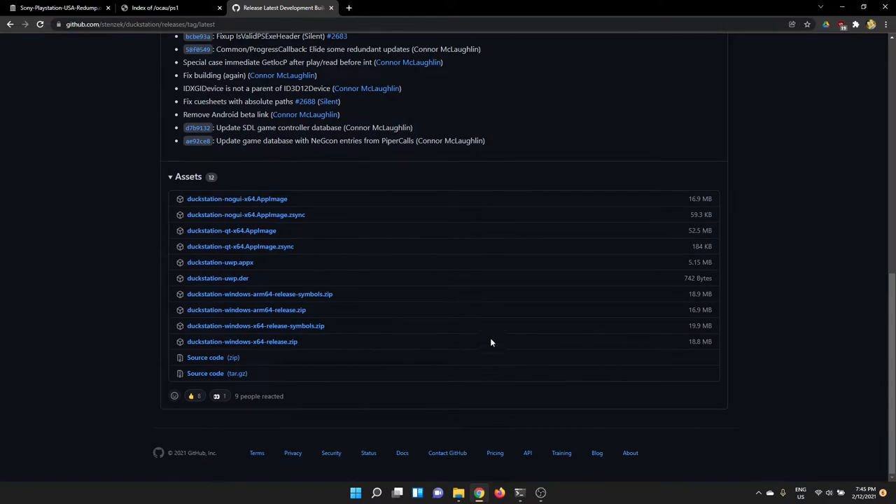If you scroll down you'll see a whole bunch of releases here. We want to grab the DuckStation Windows release. Don't grab the Symbols one — that's got debugging stuff for programmers and it actually slows the binary down a bit. You don't want that one, just this one. I normally do stuff in Linux but I'm doing this guide in Windows because that's what I'm assuming most people are going to use.